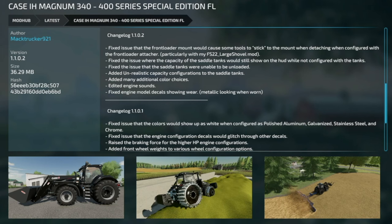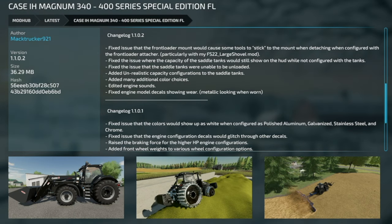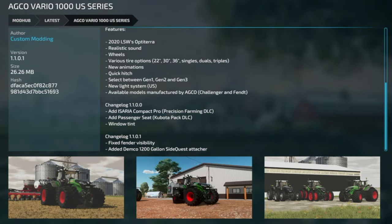That's a lot of new mods, but we only have three updates for all platforms. First is the Case IH Magnum 340/400 Series Special Edition FL from Mac Trucker 921, version 1.1.0.2. Fixed: front loader mount causing tools to stick when detaching, particularly with his FS22 Large Shovel mod. Also fixed: saddle tank capacity not showing in HUD when not configured, saddle tanks unable to be unloaded. Added: unrealistic capacity configuration for tanks, many additional color choices. Edited engine sounds and fixed engine model decals showing metallic look when worn.